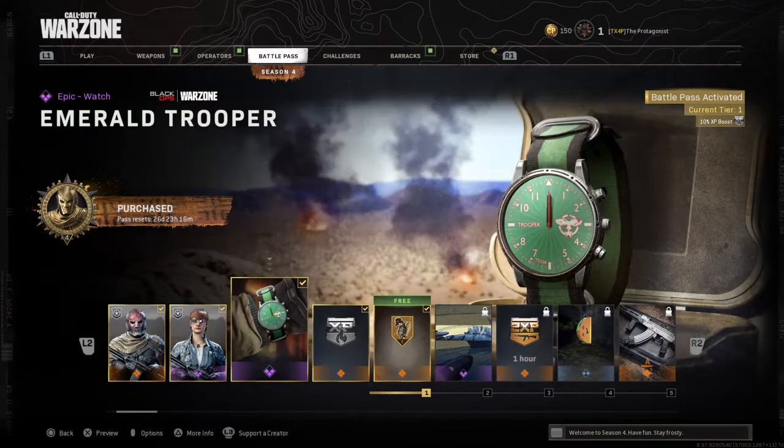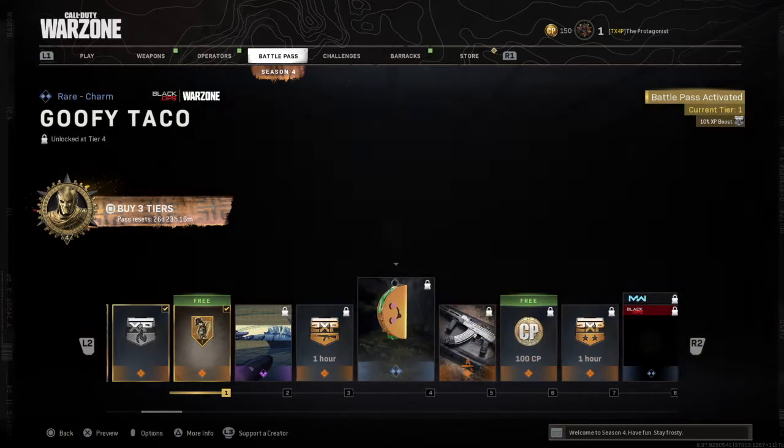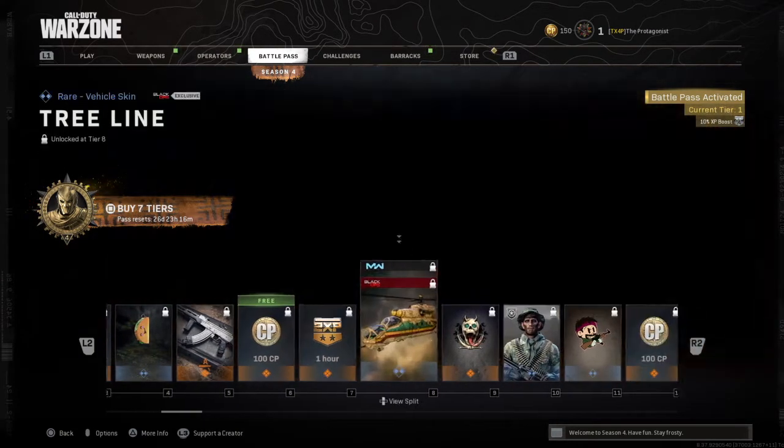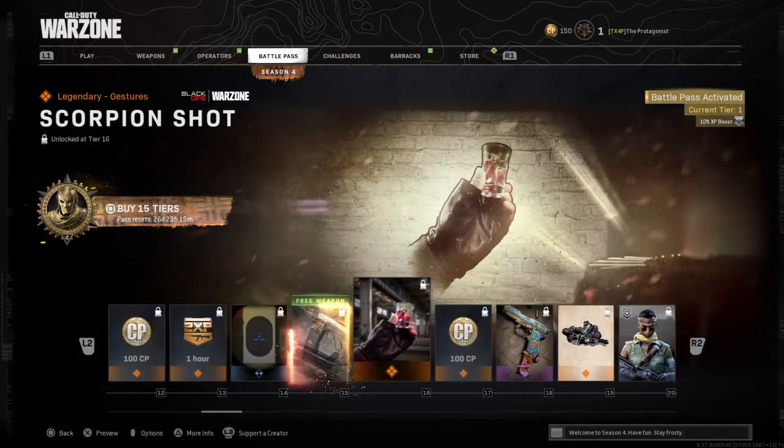First we got a skin for Jackal, which is pretty cool. I'm just gonna show the important things. We have this decent looking AK, we got the first free weapon which is an LMG, the MG82, then we got this cool scorpion shot like a gesture.